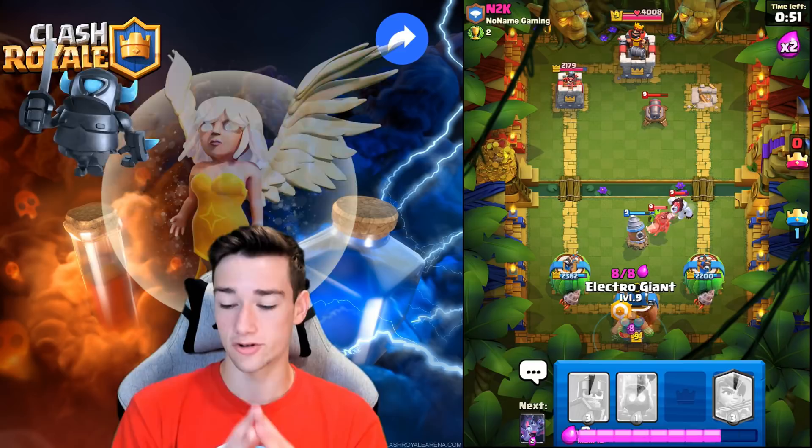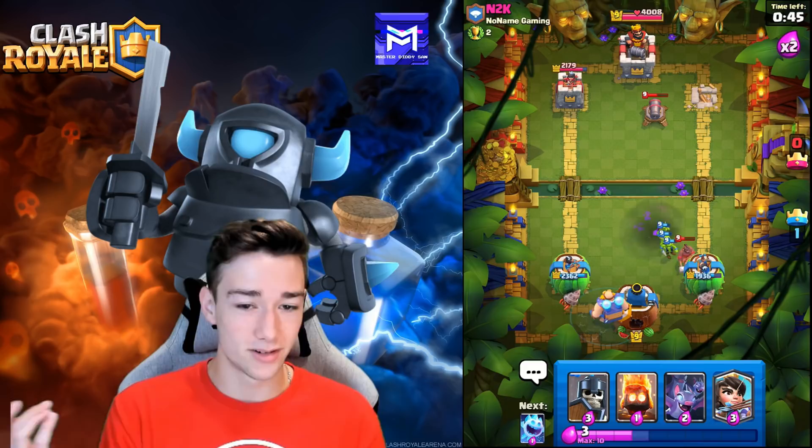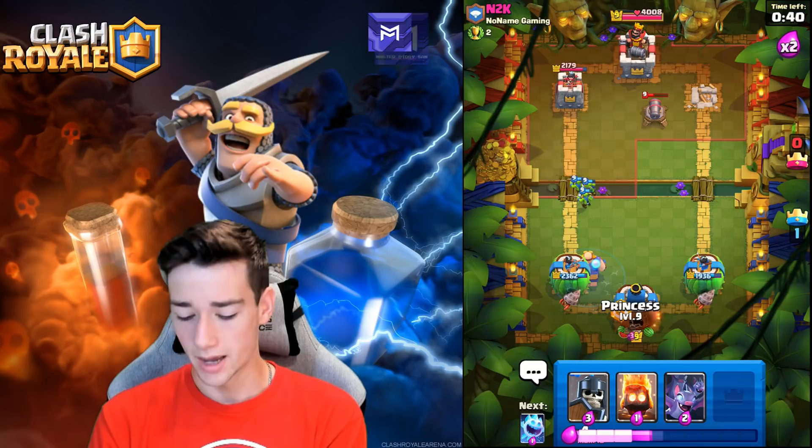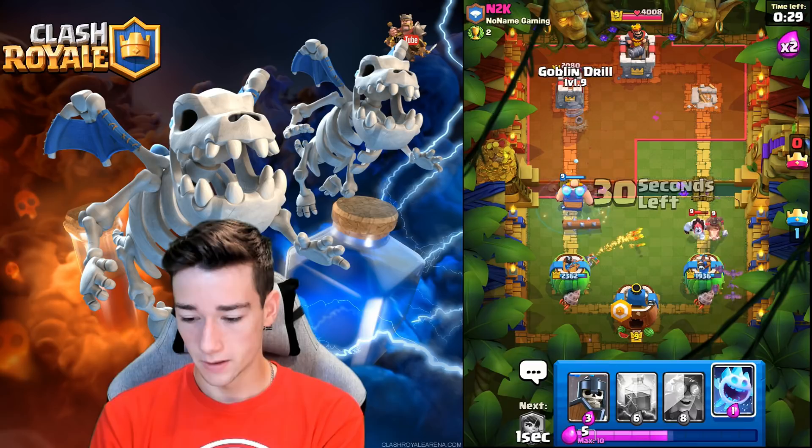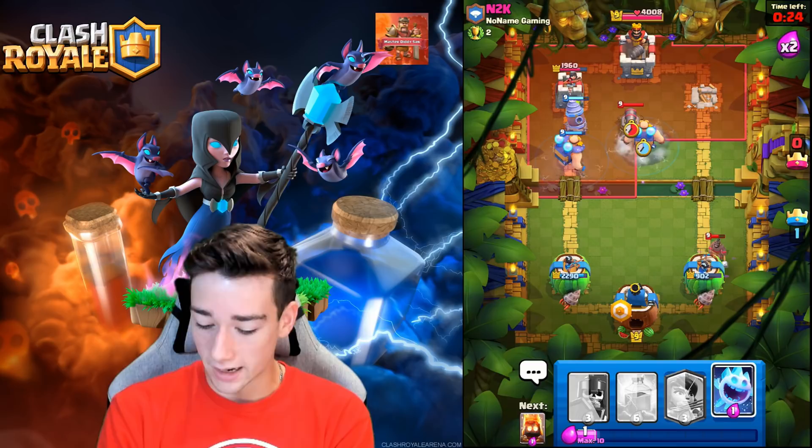He Hog Riders — we go Goblin Drill to counter all of it, then Electro Giant. We're really banking on this new card. He Fireballs a little early; the Goblins are still alive. The Hog Rider gets a little shots off but we push with 40 seconds left. Princess in the back. He cycles to another Hog Rider — we Fire Spirit it and go Bats in the back. We're chilling.